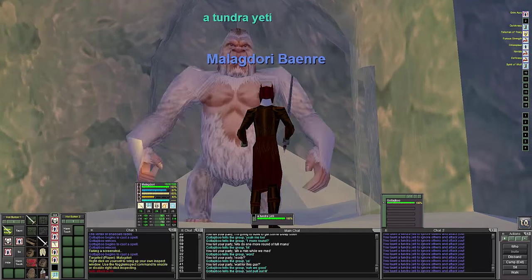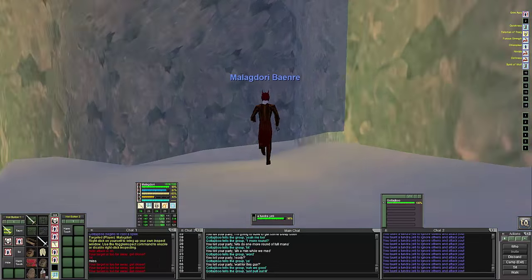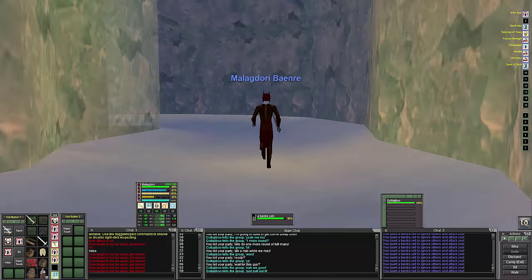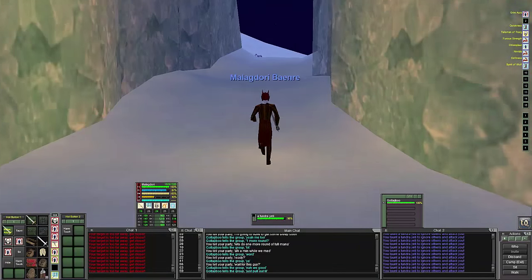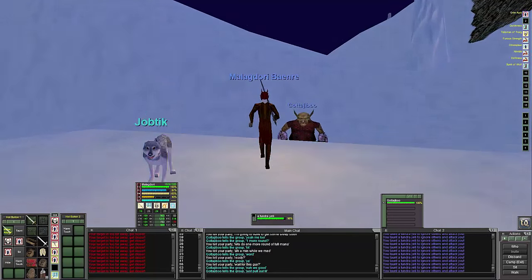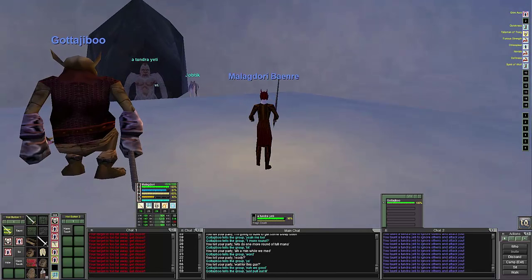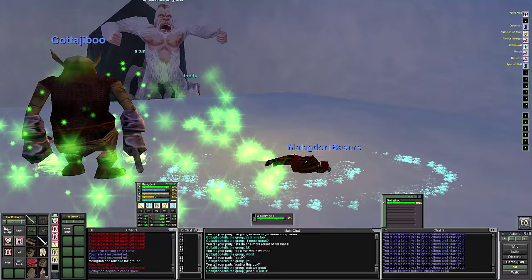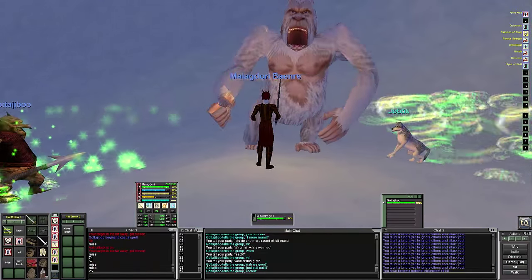They spawn really fast too. It's supposed to be a six-minute timer but there are nine mobs in this camp. There's one spawning in a second, then there are two separate rooms with three mobs each, and then one roamer — so it ends up being a lot of mobs with constant pulling.